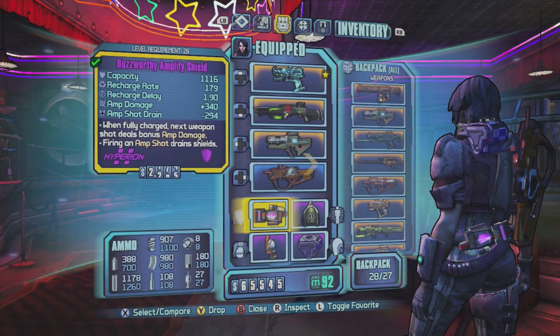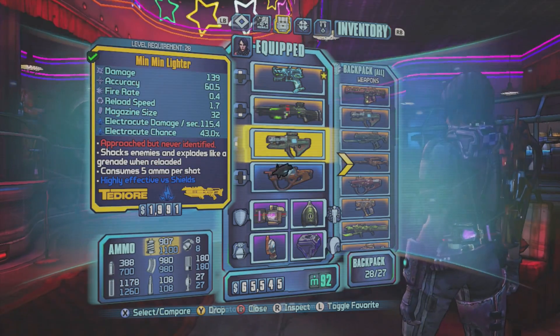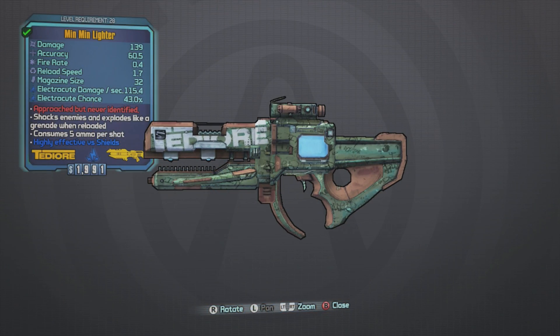Hey, what's going on guys? DGS here. I wanted to bring you guys a tutorial and show you guys how I was able to beat the Raid Boss Solo. This is the first time around, not Ultimate Vault Hunter. But this was really the trick right here, the Min Min Lighter.